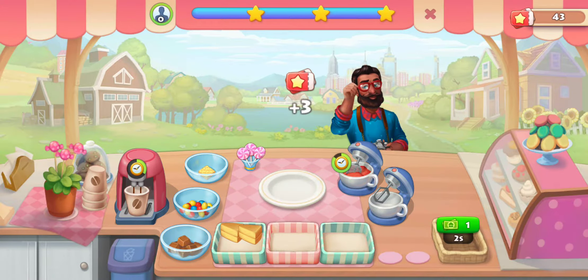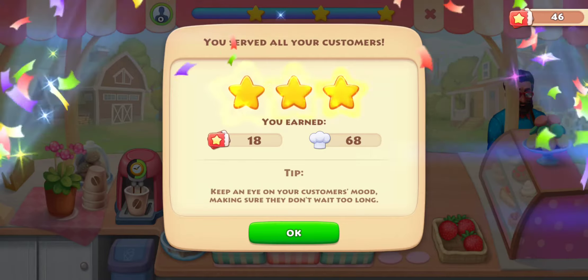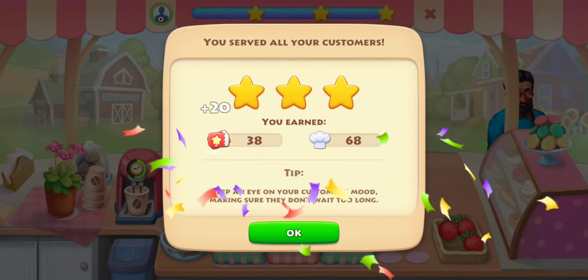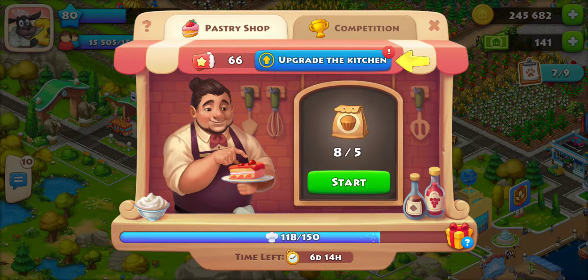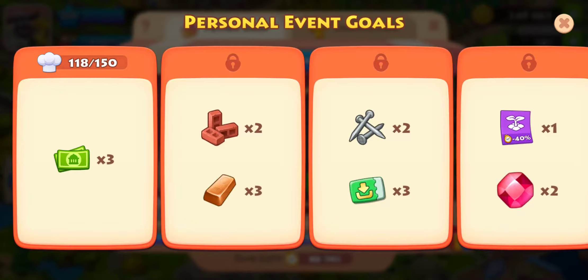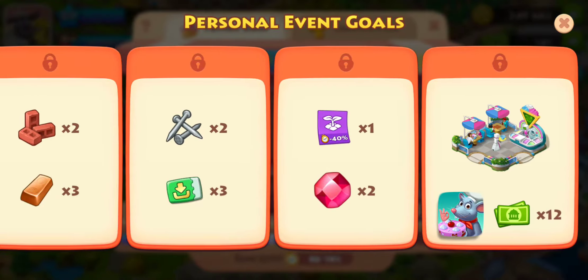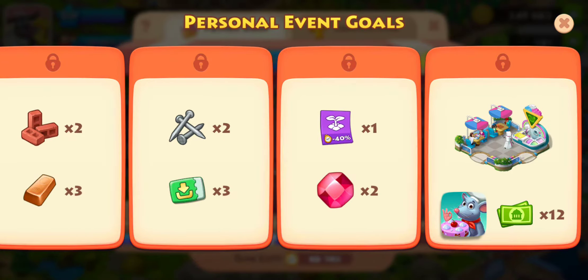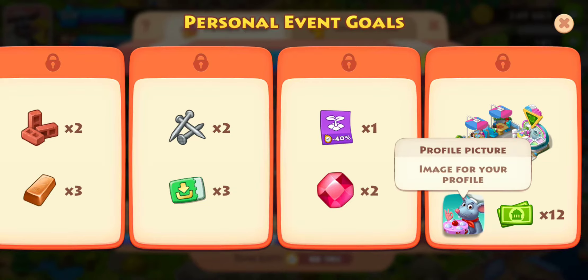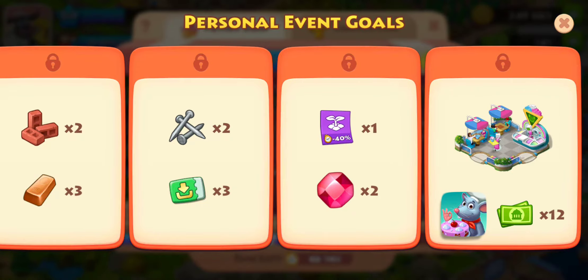It doesn't matter what order you set up the cake — it'll always come out the same. Let's go over the personal event goals. The first goal gets you three town bucks and unlocks the leaderboard. There are more goals after that, and the very last one gets you a decoration — a robot serving people, which is really cute — plus a profile picture of a mouse with a cake.